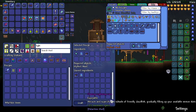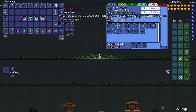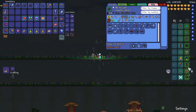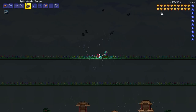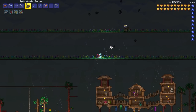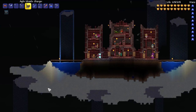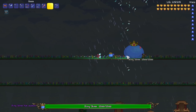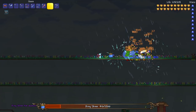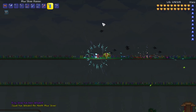The Lightning Core attracts and supercharges schools of friendly Cloud Fish, gradually filling up your available minion slots. I don't think we have many minion slots available, but let's see what this looks like - they're supercharged. They definitely look different. I'll find an enemy to test this on. Oh, something just happened - wait, do they shoot projectiles now? Oh no, they changed forms! Wow... that is pretty good.